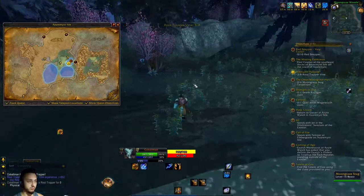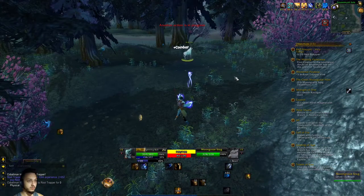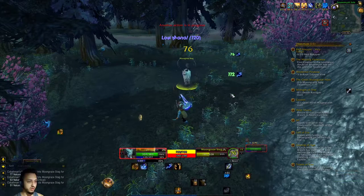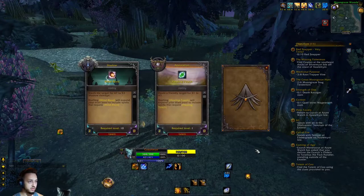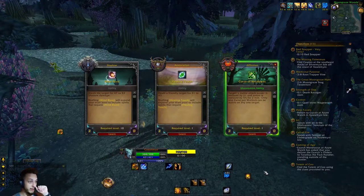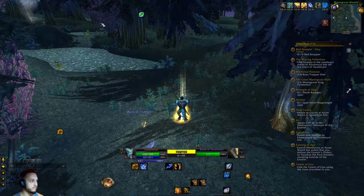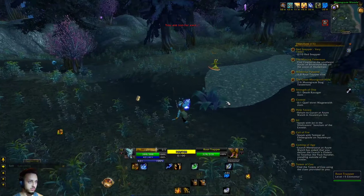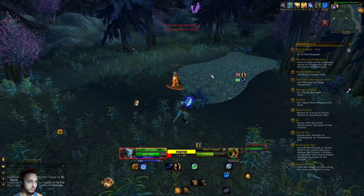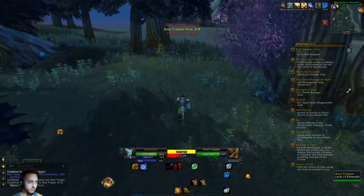These guys are going to attack me. More trappers - we need to do these stags as well. Made it to level 16, got some new cards to pick. We got mind blast, healing touch, or curse of weakness. Going to go with the healing because mind blast is alright but we already have some abilities - not very strong but we'll go healing just in case. Running quite low on mana after one or two pulls, so hopefully we get some better abilities soon.